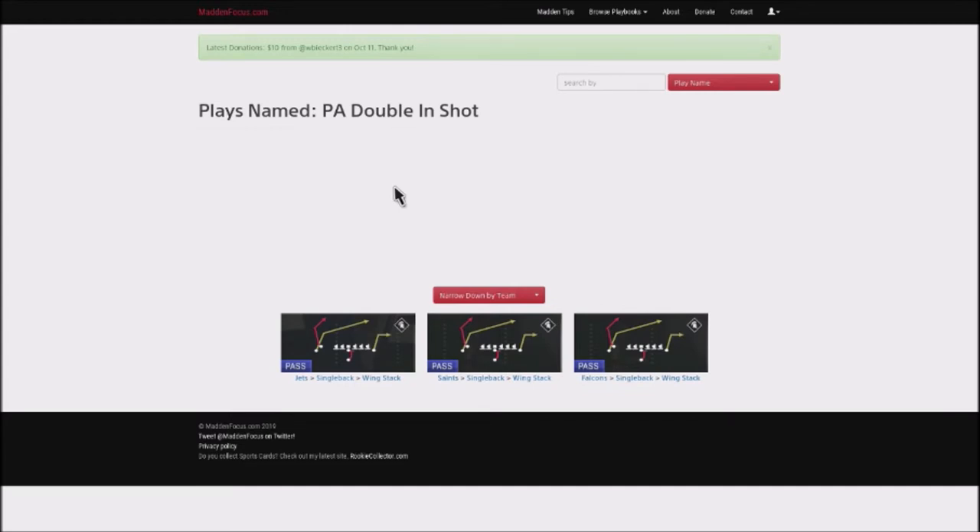The red route in particular is very glitchy. The defenders don't play it correctly, and you can throw that for an easy 20 or 30-yard gainer, and you have a nice crossing route on the back-end side. You can find this play in the Jets, the Saints, and the Falcons. If you're doing a custom playbook, you probably want to use the Saints because their formation comes with a stretch play, and stretches are OP.